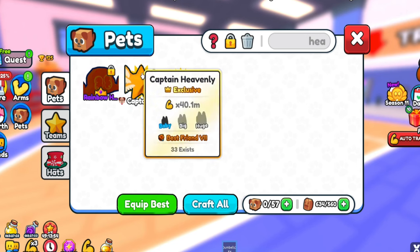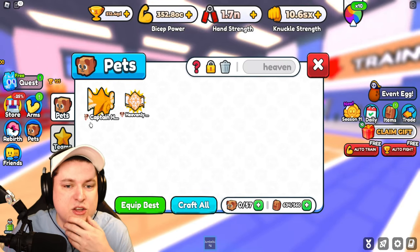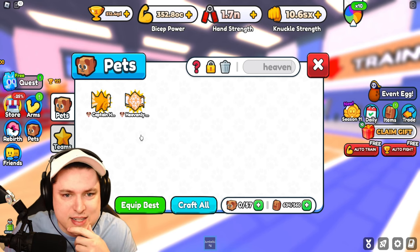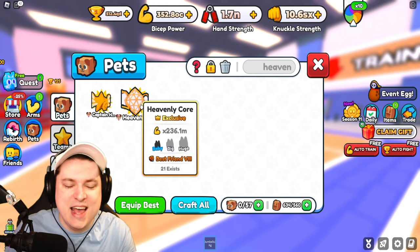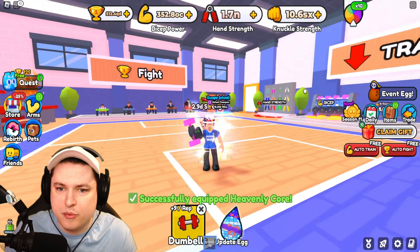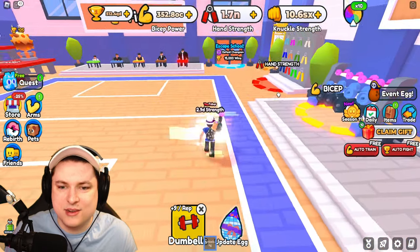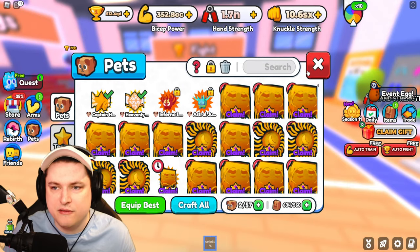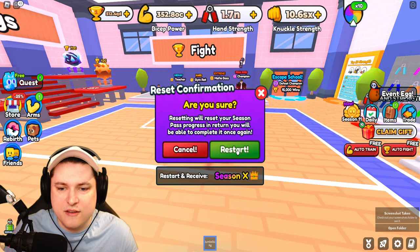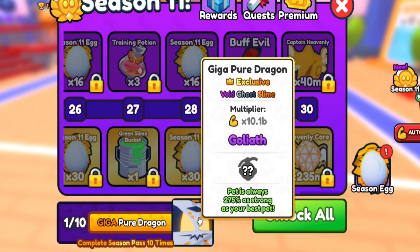We have the Heavenly pets right here — the two of them. We got a best friend 7, which I think is the better roll, so we get a 50-50 on that. This one could be a best friend 10, 9, or 8 — I'm probably going to get an 8. And it's an 8. These pets are not showing up unfortunately. At least we got ourselves a best friend 8 and a best friend 7. This could have been a best friend 10, so it's definitely worth restarting these seasons, because you have a chance again to get it. We'll also get the Season 10 title. If you get 10 of these done, you get yourselves the Pure Giga Dragon at 10.1 billion stats. Now we have to restart, which is totally fine.